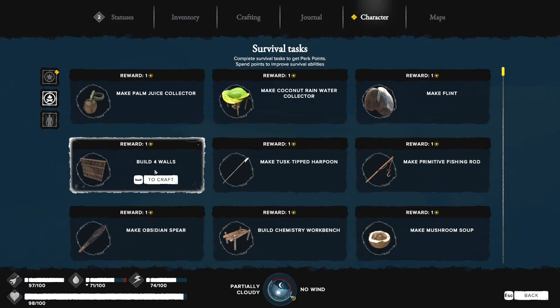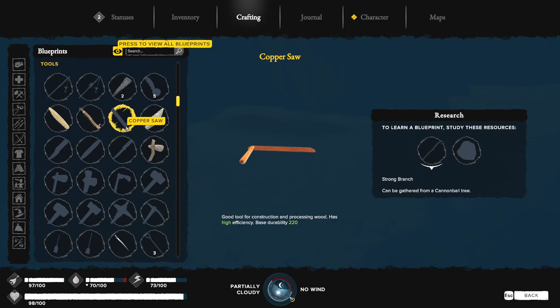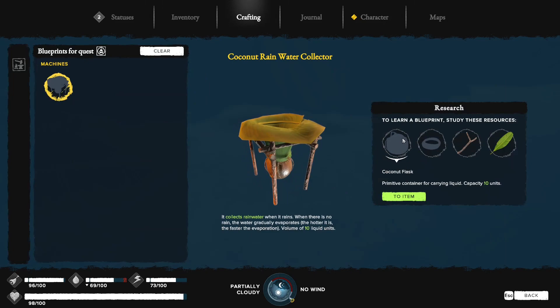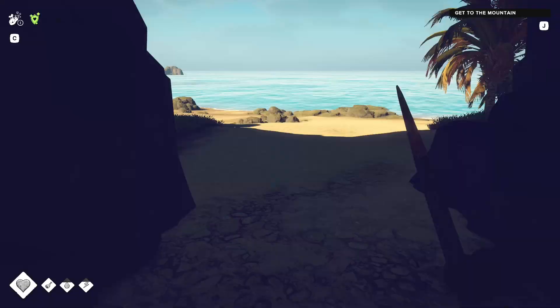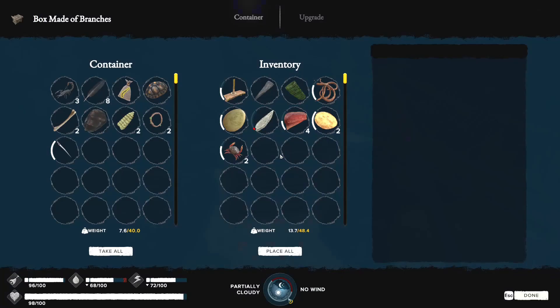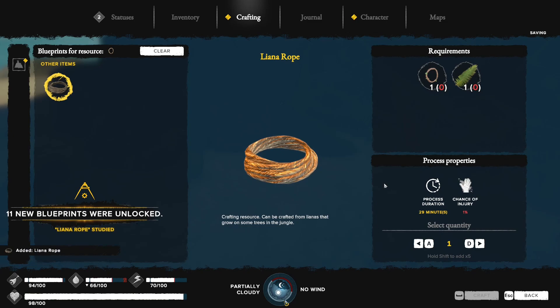In terms of survival crafting — rain collector yes, palm juice collector — we just unlocked a huge amount of stuff. Copper shovel — presumably there's iron somewhere too. I don't know how to make a coconut flask yet, which is deeply concerning. It is daytime — athletics level 2, which gives me stamina recovery. Now I need to find lianas to make ropes. Liana ropes are used for pretty much everything. Making ropes now unlocked 11 new blueprints.